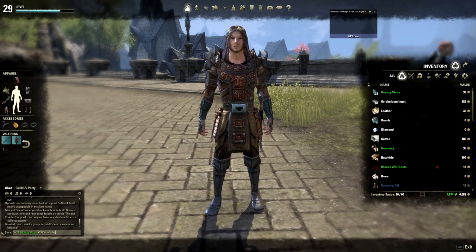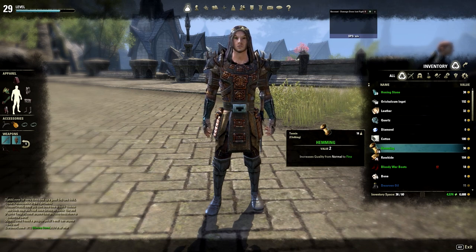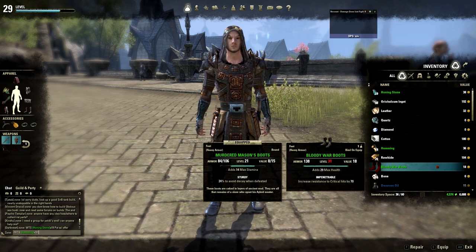From there you will get two things when you deconstruct your items: you will get those upgrading materials, and you will get stuff like iron ingots and refined logs. Those are not raw materials, so you can go ahead and just sell those. And that's how you will make gold.